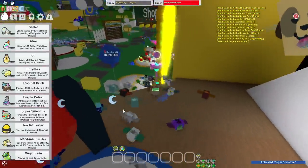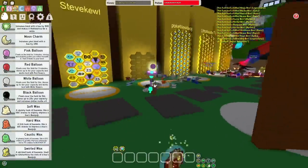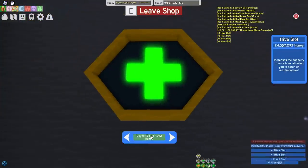Oh, I still need one bee type. This dude got 50 ninja bees, bro. What is this guy doing? You know, on this channel, we use super smoothies for the haste. That's just how we do it here. Alright, so I will buy some hive slots. Exciting.